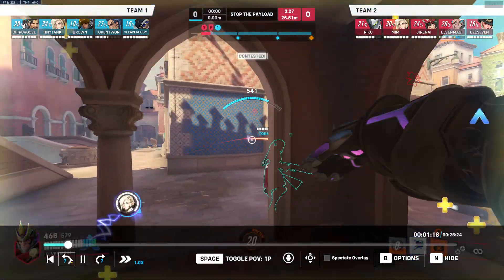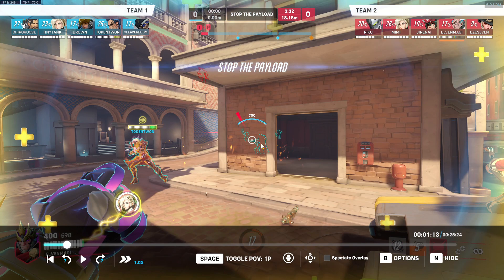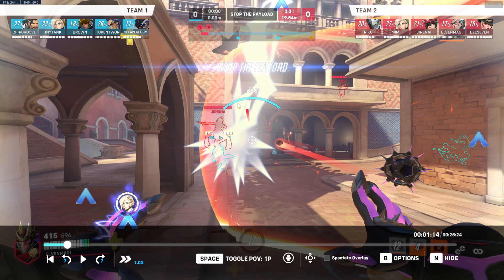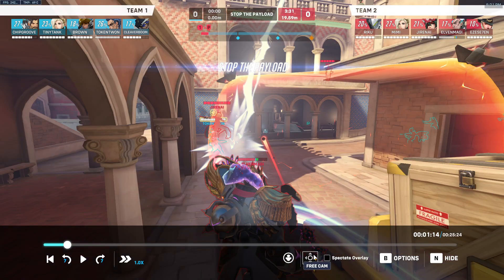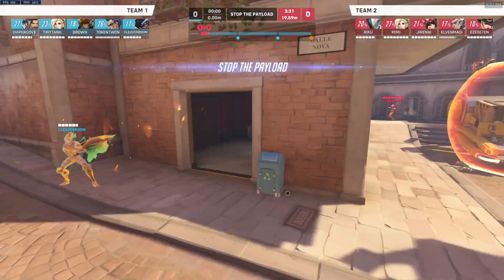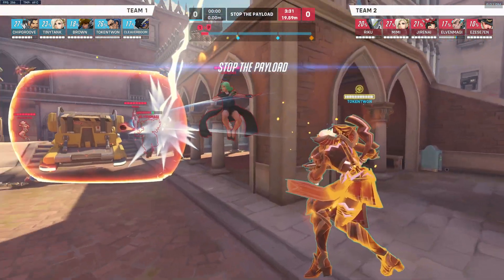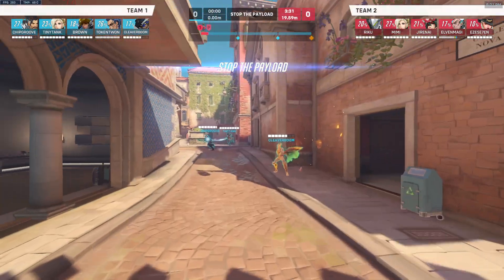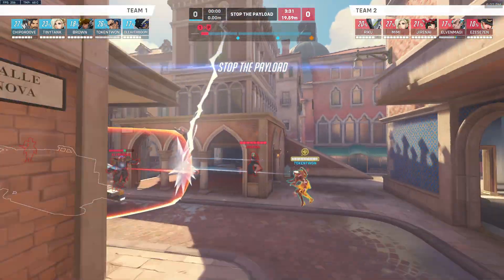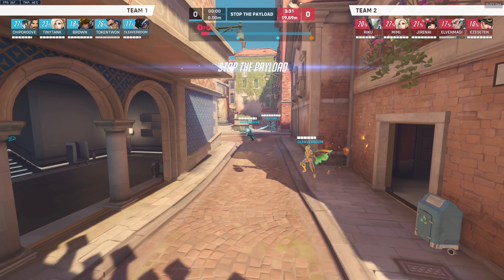Right here I think we're tunneling a bit on the tank. We see this Ana over here and we know that she's getting really pressured — we could keep shooting in this direction and push up as we're shooting this Ana and shield her off, so that way she can no longer heal the Junker Queen. We're forcing a situation where the Junker Queen is getting pressured because she can get hit by the rest of our team. This is what a lot of players talk about as trading backlines.